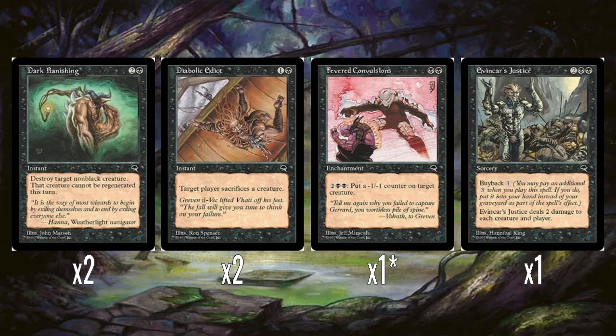Backing it up is a load of black removal spells. You have two Dark Banishings - this really classic black spell: destroy target non-black creature, can't be regenerated. It's kind of an upscaled Terror, which used to be the old kill spell. The non-black restriction used to be kind of black's weakness on these removal spells. We never see it now - black removal spells are usually just "kill a creature", maybe with limits on power or toughness. It used to be really rare for a black kill spell to be able to kill black creatures.